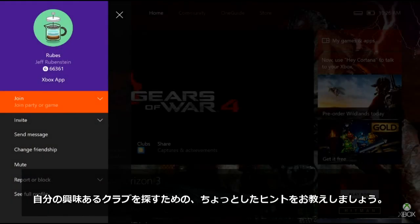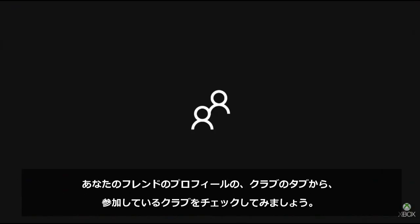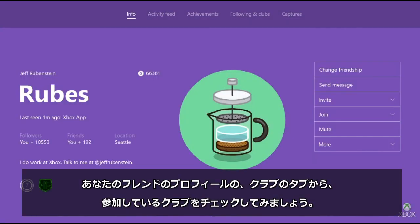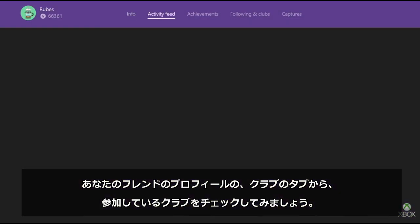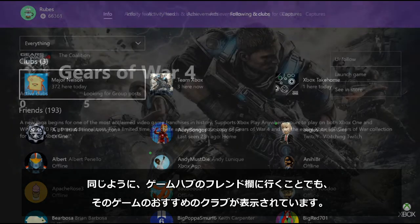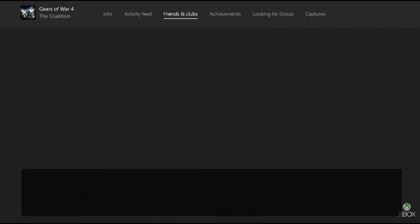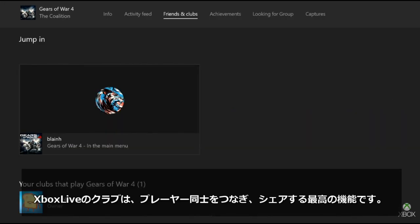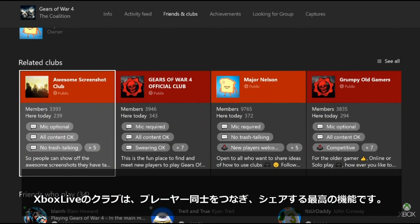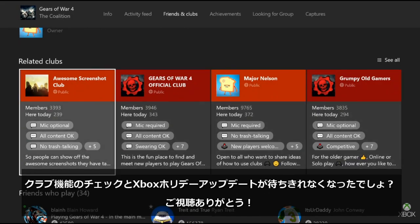Here are a couple of quick tips to easily find clubs you may be interested in. If you want to see the clubs that your friends are in, go to the following and clubs tabs on their profile. You can also go to a game hub and check the friends and clubs tab to see recommended clubs for that game. Clubs on Xbox Live are a great way to bring people together to play and share. Can't wait for you to check it out in the Xbox Holiday Update. Thanks for watching!